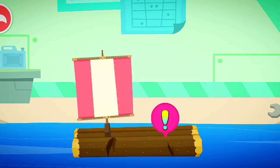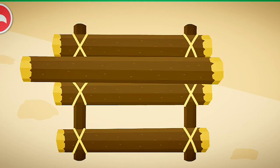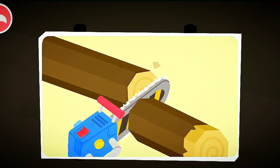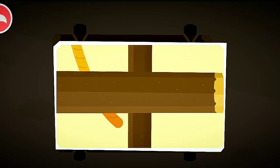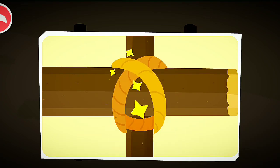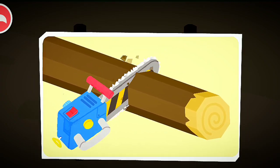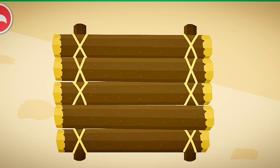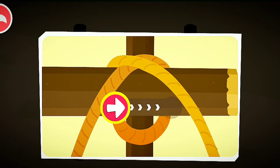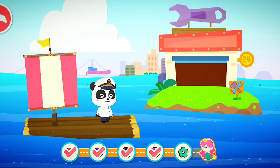Steer your ship inside and have it checked. Some logs on the raft are broken. Find the broken logs and replace them with new ones. The new log is too long, please cut it short. Then fasten with ropes. Our ship has been repaired.